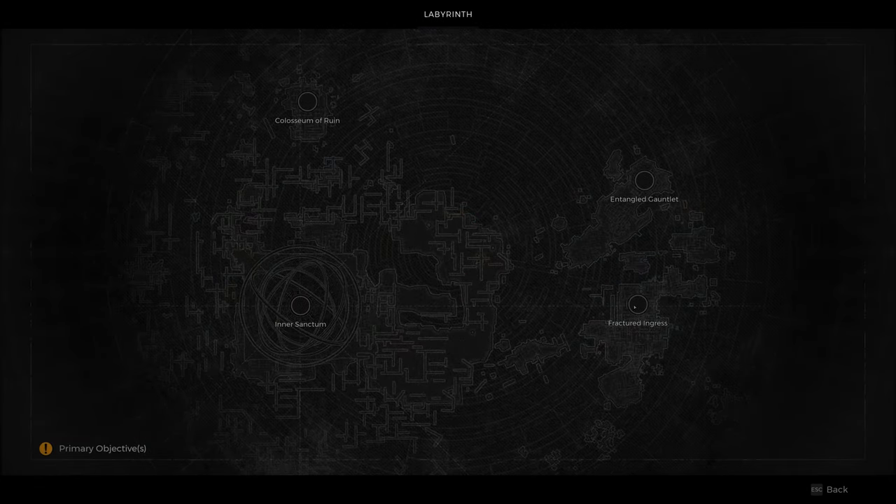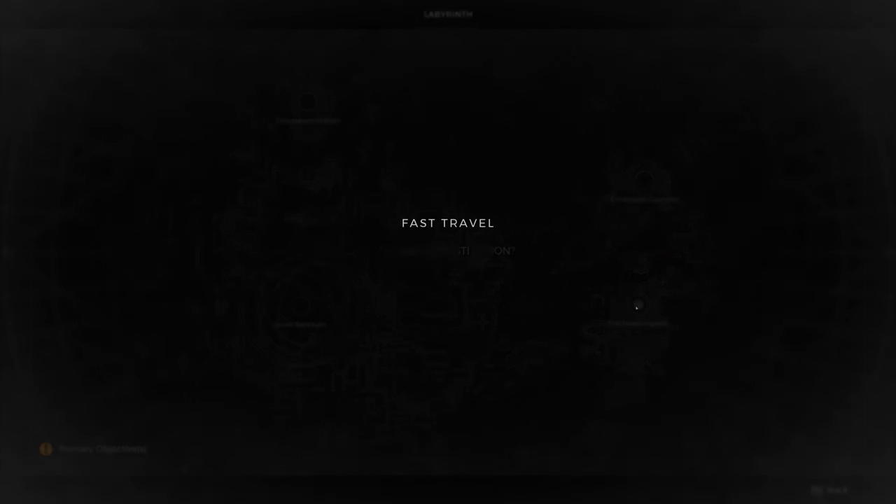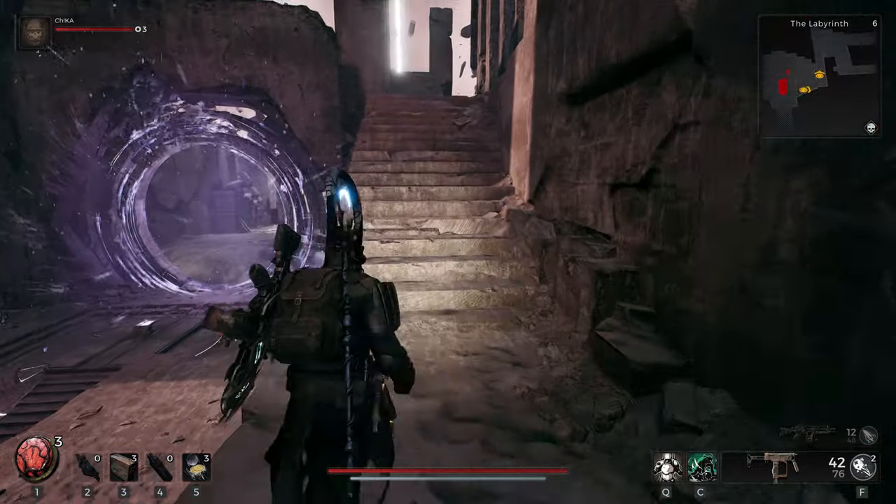When you have the Portal Key, you will need to head to the Fractured Ingress checkpoint, then make your way through the right side path.